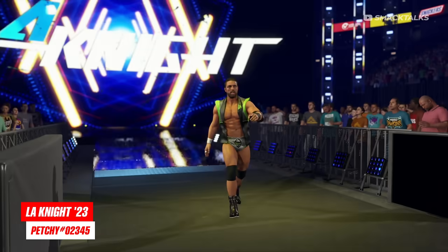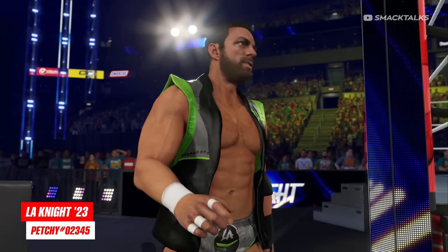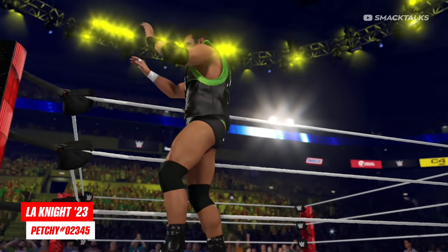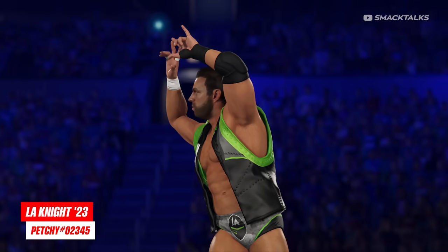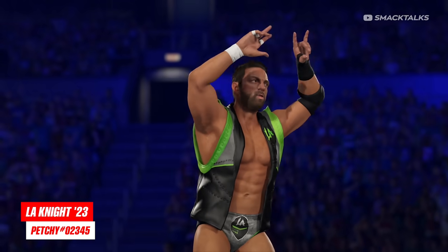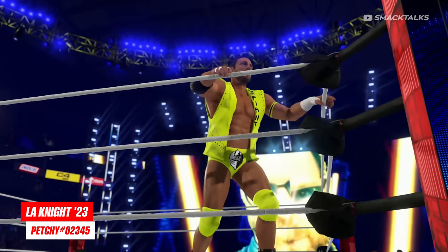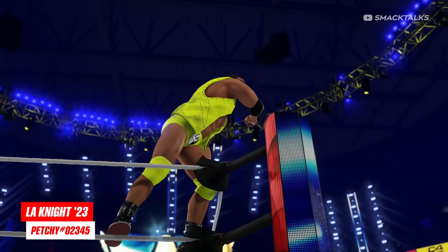Taking a short break from legends, let's look at some of the new updated superstars. Starting out with a new version of Alien Knight as Pecci has teamed up with Korsushio and Abdi Kenobi to bring us this 2023 version of Knight featuring an updated attire, face texture, and facial hair. Also included is the yellow outfit he wore for the pitch black match at the Royal Rumble, included as a secondary attire.